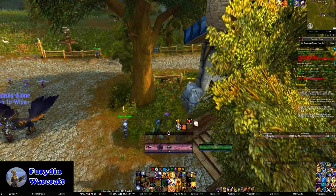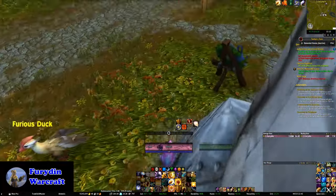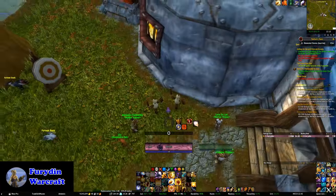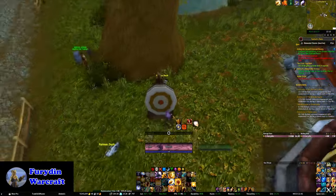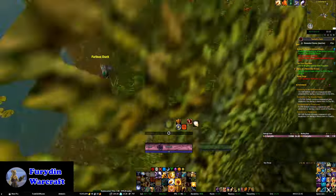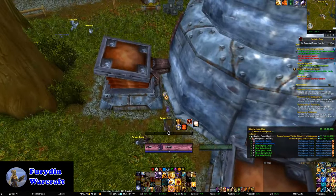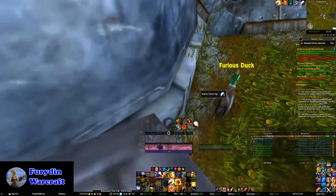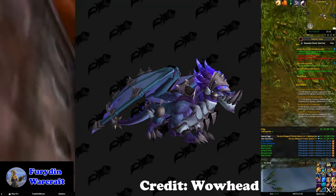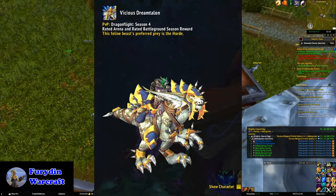In Shadowlands, the Dinar currency was limited to a quest requiring killing 30 raid bosses, but this time around, as well as the gear items, there's a vendor with a load of transmog stuff and even the Slime Cat mount from Shadowlands Season 4 on it. This makes me think that the currency might be a lot more readily available than it was back then. PvP, of course, just gets the usual item level bumps and updated titles, along with a new Gladiator mount, the Draconic Gladiator's Drake, and a Vicious Dream Talon mount.